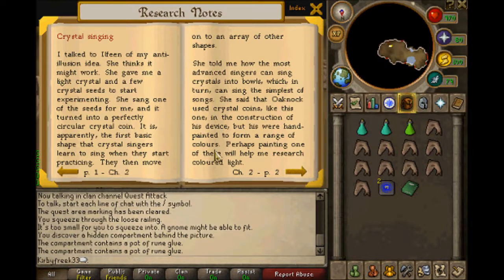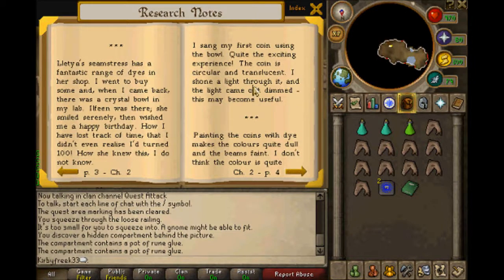She said that Oknark used crystal coins, like this one, in construction of this device, or were hand-painted to form a range of colors. Perhaps painting one of these will help me research colored light. Letia's Seamstress has a fantastic range of dyes in her shop. I went to buy some, and when I came back, there was a crystal bowl in my lap. Illufine was there. She smiled to Serenia, and wished me happy birthday. I didn't realize I had turned a hundred. I sang my first coin using the bowl. The coin is circular and translucent. I shone a light through it. The light came out dimmed. This may become useful.